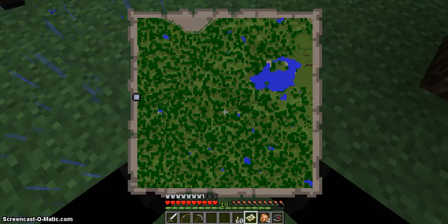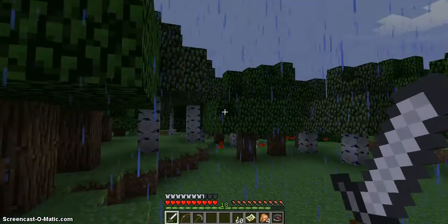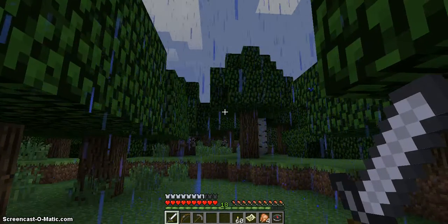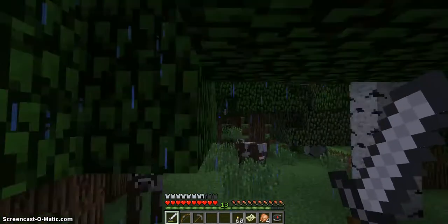Maps will also show neat colors — like if there's lava on the map it will show it, as long as it's on the surface. Now it is getting dark and I'm pretty far from home. So what I'm going to do is follow my compass — I'm going to try and turn so that the compass is pointing forward and then go.